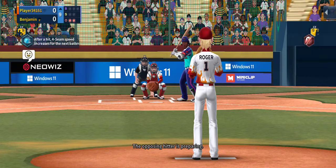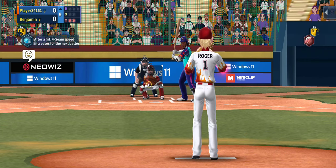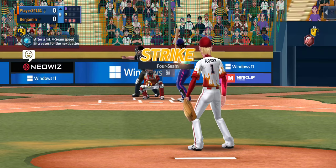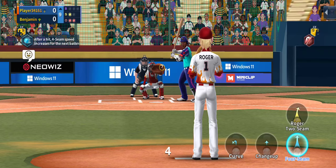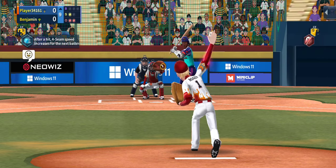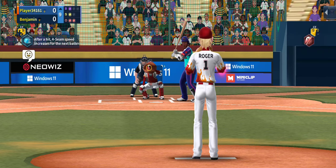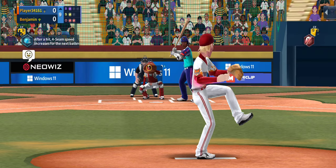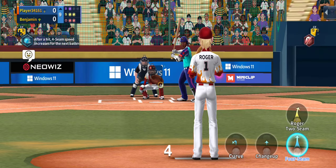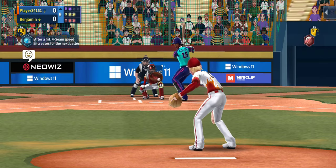The curveball inside definitely works out pretty well. A lot of times when you're working with Roger, you've got to use that fastball, hit the corners, and try to deceive the batter. That's really the best opportunity you're going to have with Roger. People use that speed — that's his main thing. When you can do that, it really becomes a lot easier, in my opinion.